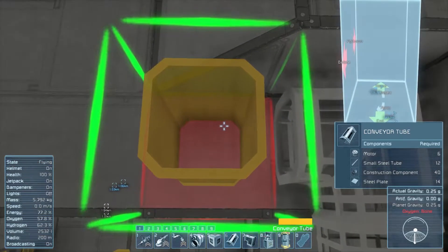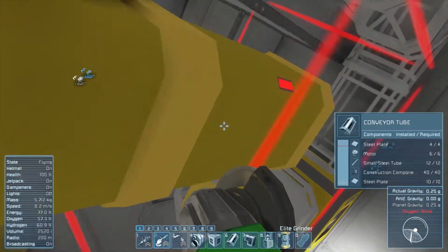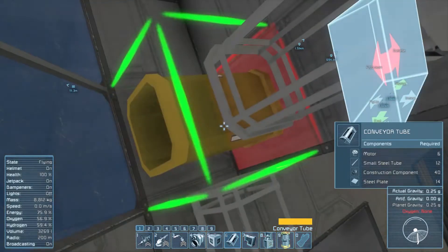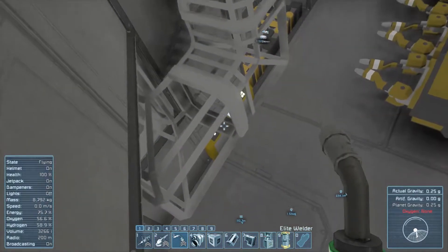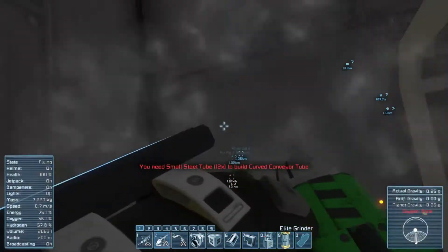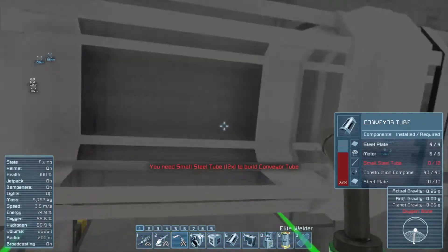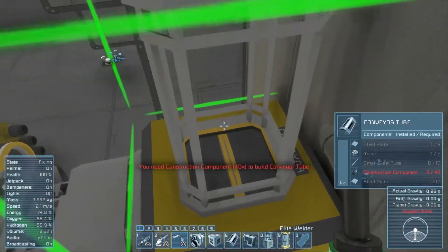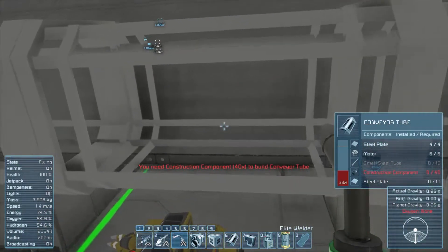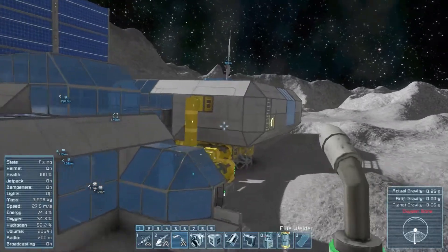It's so weird how it's kind of contextual which direction you're looking at in order to rotate it. Let's tear this down - there we go. I also like how the little icon for the conveyor tubes is still the old block model. There we go. I definitely need construction components and small steel tubes for the most part.